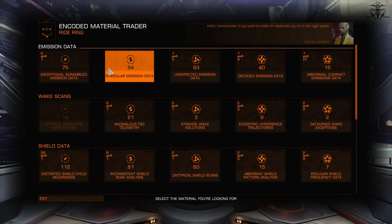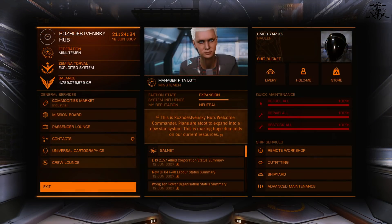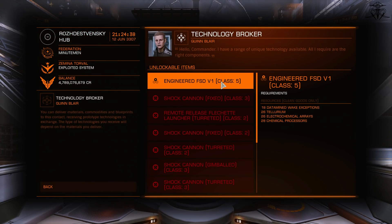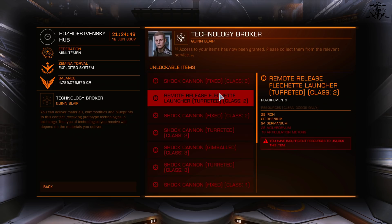And once you have collected enough materials and exchanged the necessary amounts for the blueprint, head to your nearest tech broker and exchange it for your one FSD. That simple. For every other new FSD like this, you will have to bring another bunch of those materials, so get grinding or stick with just one. Basically, the grind is the game.